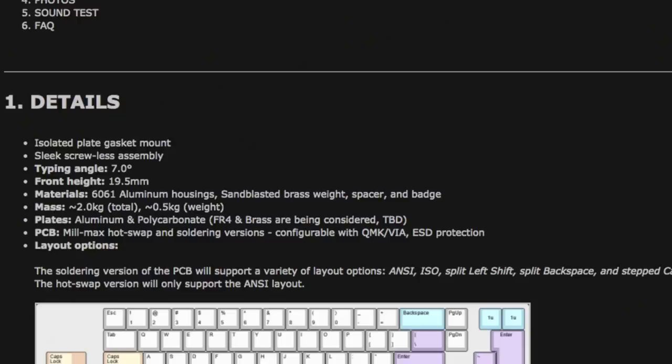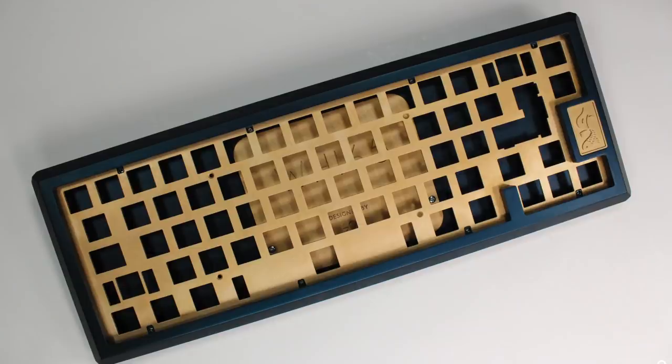One interesting thing to note is that the PCBs offered are a milmax hot swap and a soldered version — basically the milmax hot swap is just a soldered PCB with milmaxes added on. I've never really seen this offered on any other keyboard, so this is very unique. This is honestly one of the more elegant 65% boards I've seen to date, so the Mechmaron verdict...